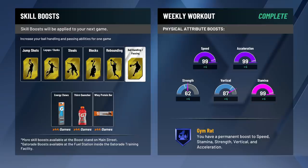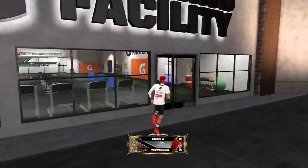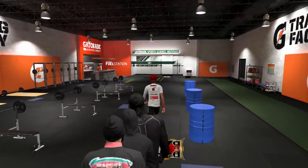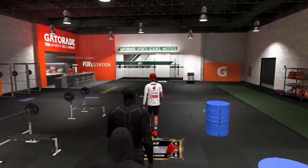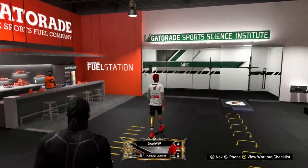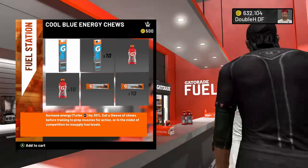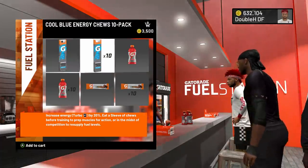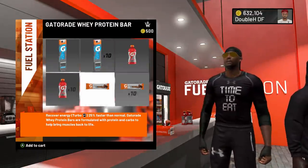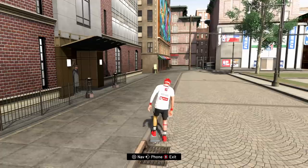Speaking of energy — the Gatorade facility is located in the park at the end, right before the team practice facility. If you go in there, you should buy Gatorade, especially if you're a guard running out of energy a lot. It's a fact you can't shoot as well with low energy compared to full energy. These Gatorade boosts can get expensive, so just buy the blue one — the blue one gives you the biggest portion of energy. The only way to get unlimited Gatorade is by winning it off the bonus on the Elite Wheel, which is very hard.